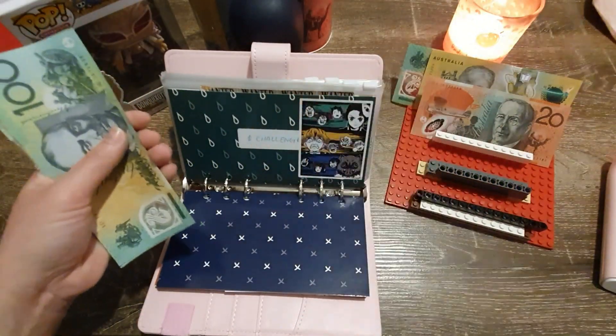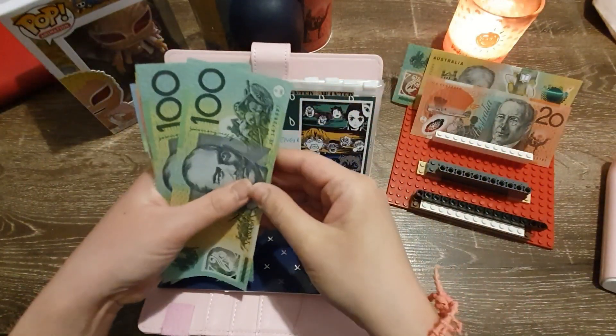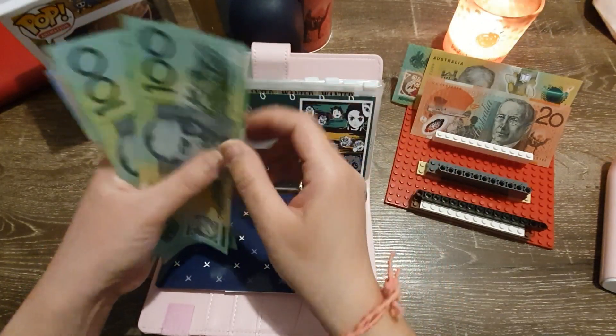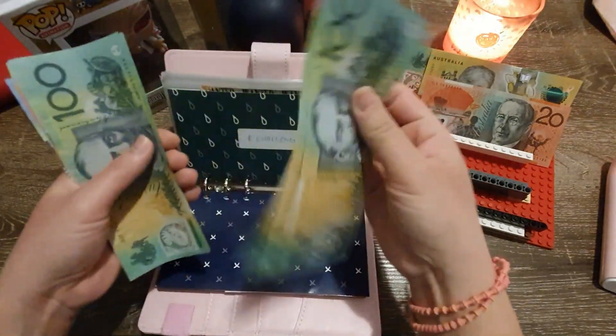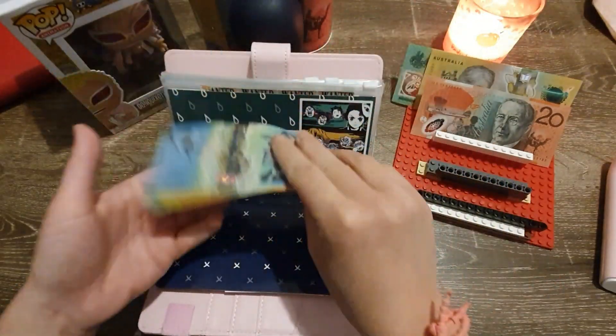Our dollar challenge — I was saving towards $3,000 before I even started the envelope system. Currently we have $1,000 in the bank and then we've got $100, $200, $300, $405, $556, $620, $630.